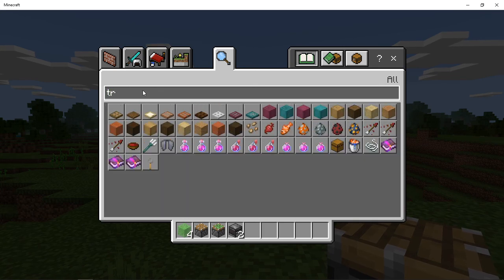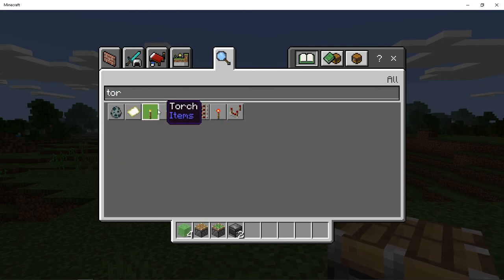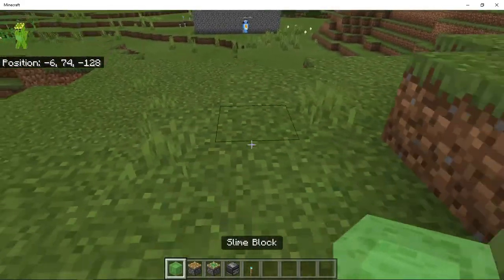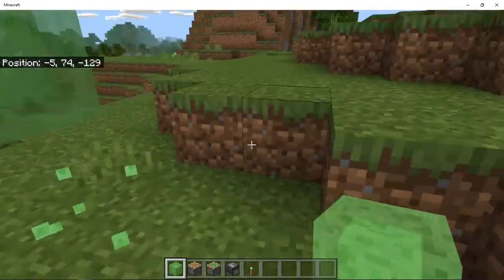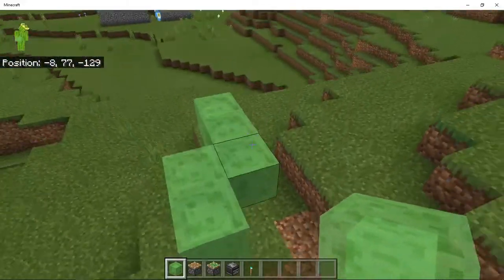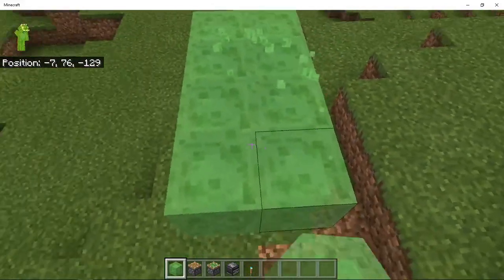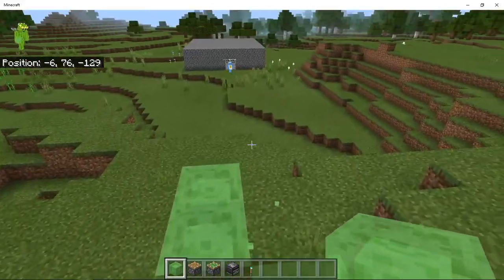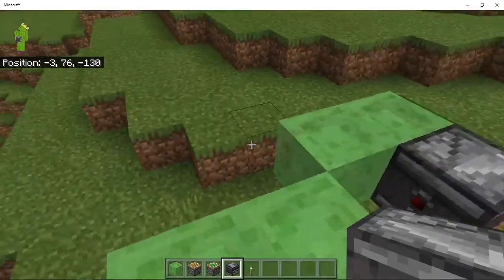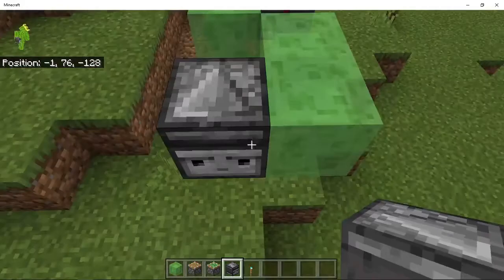We will just be putting a torch — just to activate it. First step: a few blocks up, you're going to want them to make a shape like this. It can be the other way around, whatever way you want — it won't make a difference. Then you're going to want to place observers facing the outside, so basically the arrow is pointing inside and their eyeballs are pointing outside.